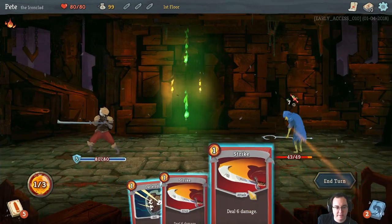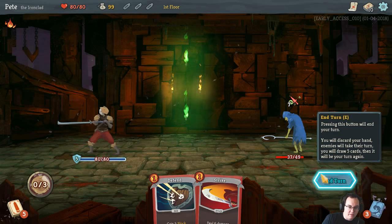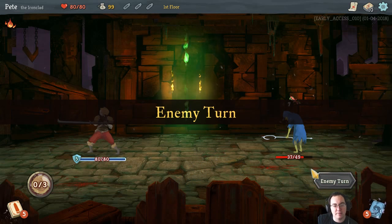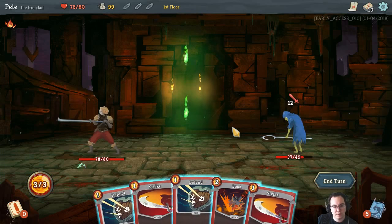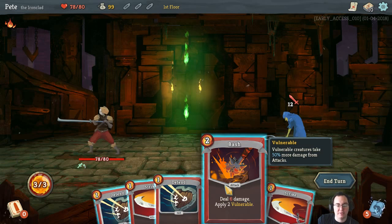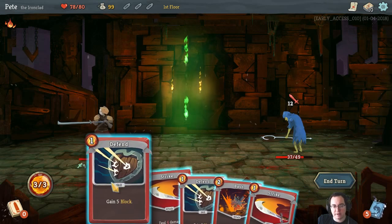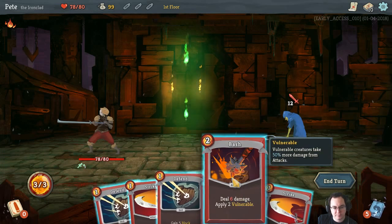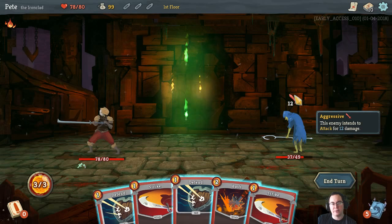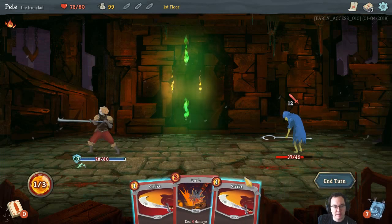Our guy will regenerate a little bit of health at the end of each encounter so it's not as bad as it could be. We get our special card - there's an explanation of the effect, but a lot of the game seems to be balancing around when to use your special effects and when not to. The rest of these cards have got number one in the top left hand corner and this one has number two - these relate to the energy over here.